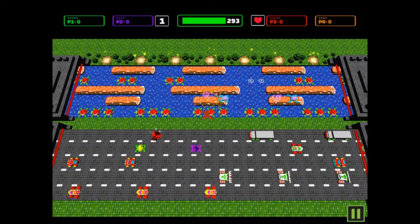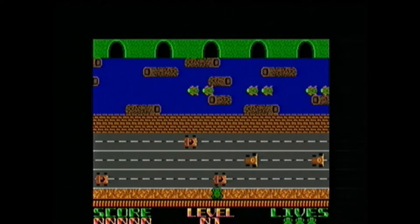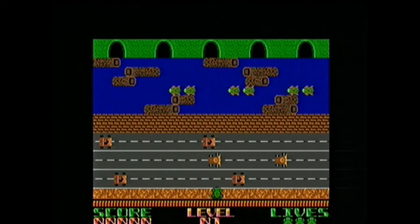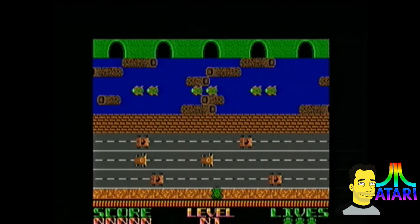The game starts with three, five, or seven frogs — or lives — depending on the settings used by the operator. The player guides a frog which starts at the bottom of the screen to his home in one of the five slots at the top of the screen.